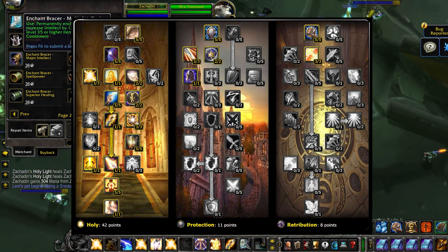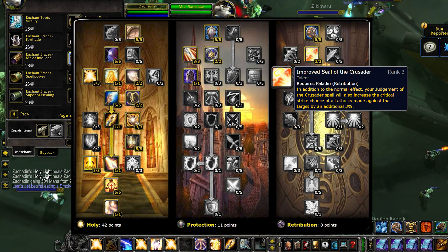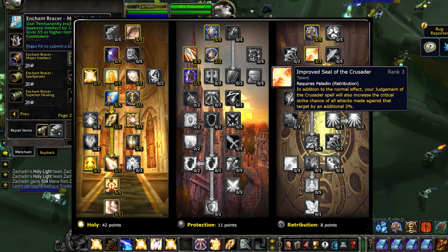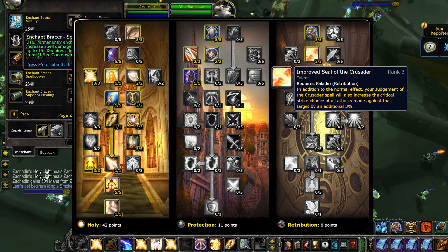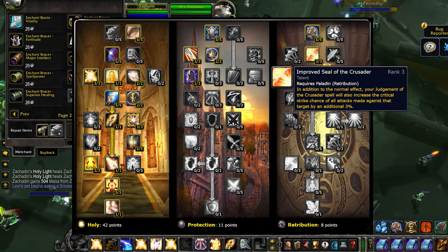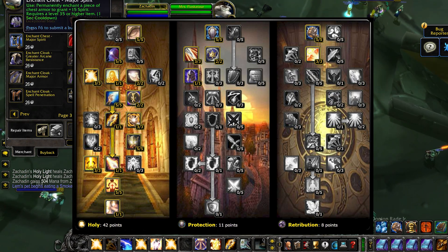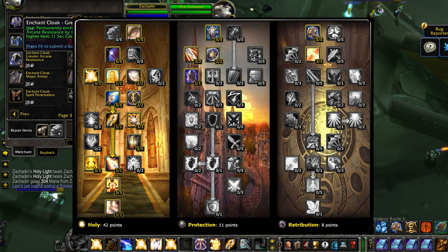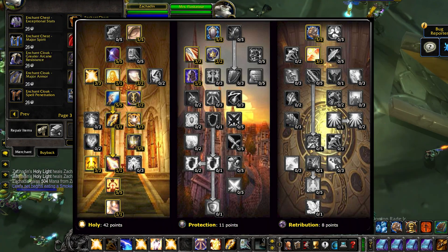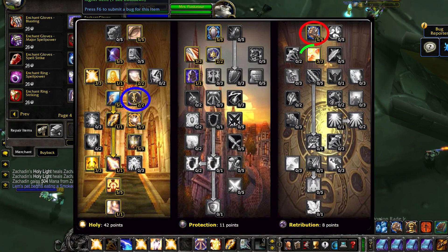In patch 2.3, Blizzard changed the Improved Seal of the Crusader talent, which is a Retribution talent. They made it so when the Ret Paladin used Judgment with Seal of the Crusader active, it applied a debuff to the target that increased everybody in the raid's critical strike against that target by 3%. Everybody wanted this debuff, but on Alliance, nobody played Ret Paladin. So I listened and played this way, and it turned out to be one of the most fun times I've had on a Holy Paladin. I brought Improved Blessing of Might, Improved Blessing of Wisdom, the Seal of the Crusader debuff, and I was healing the main tank.